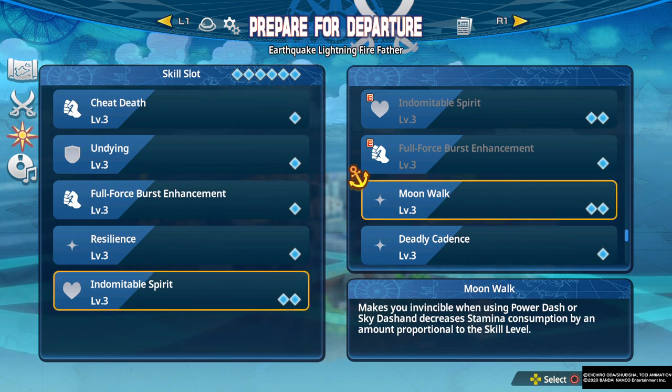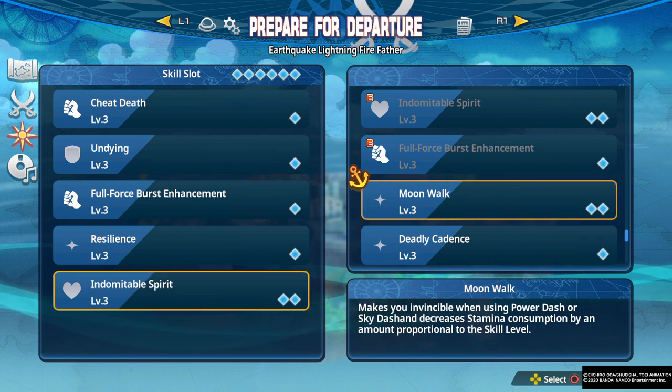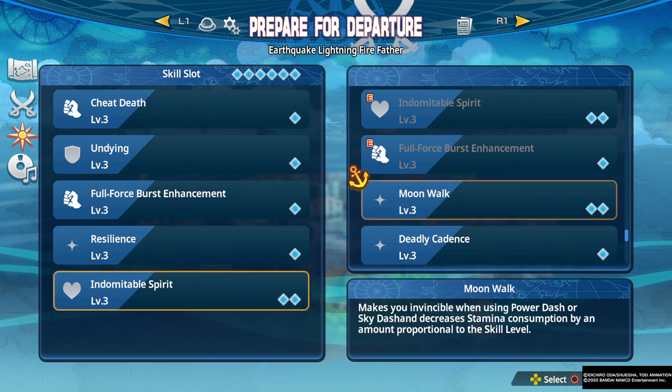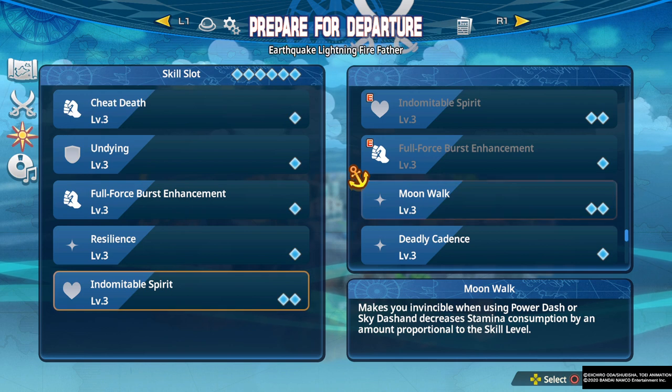Moonwalk makes you invincible when using power dash or sky dash, and increases stamina consumption proportional to the skill level. It can be nice if you really want that invincibility — the decreased stamina consumption is a nice bonus as well. This basically allows you to power dash more for the sake of defense, so you'll be power dashing for both offense and defense. It's a nice quality of life skill; the two slots makes it hefty but it could work into certain builds.